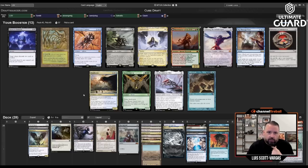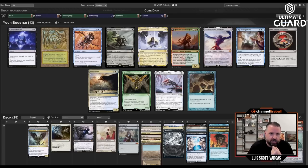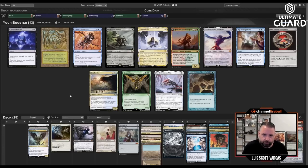All the draw-sevens are gone. There's also a Hymn. How good is this pack! I think I have to take Bowmasters — Ephemerate is good with my four creatures, but it's possible Ephemerate isn't good in anyone else's deck while Bowmasters is good in every deck. Passing such a powerful card to an opposing team in a team draft when Ephemerate is probably a zero in their deck can't be right. I'm taking Bowmasters. Then there's Hymn, Cradle, Scrye.